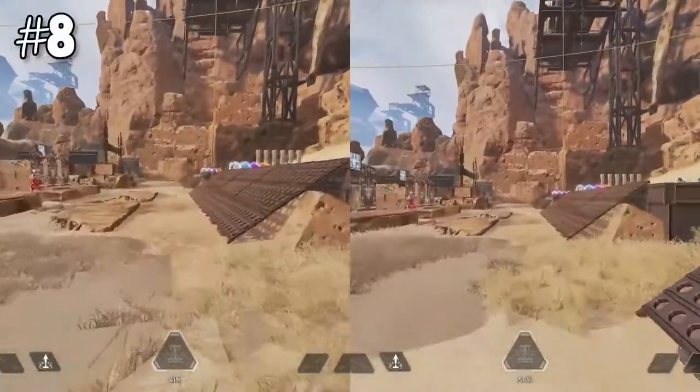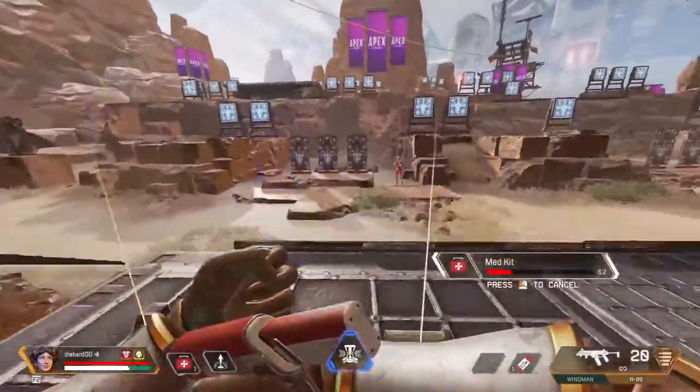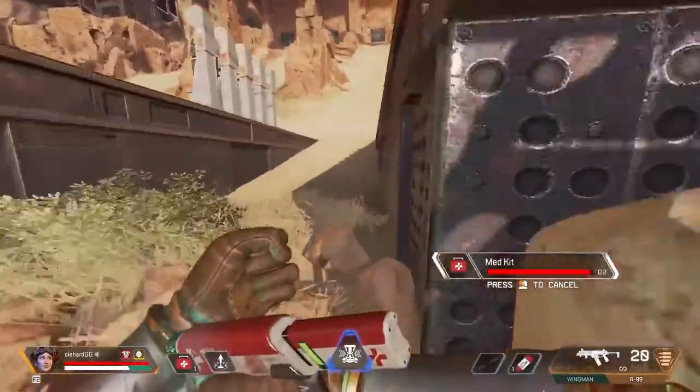Eight: slide jumping is the fastest way to travel, so you should do this until your knees bleed and then keep on going. Nine: you can and should heal while sliding or bunny hopping down ramps or decline surfaces. All you really need to do is slide, jump, pop your heal, keep holding slide, and jump to maintain momentum.